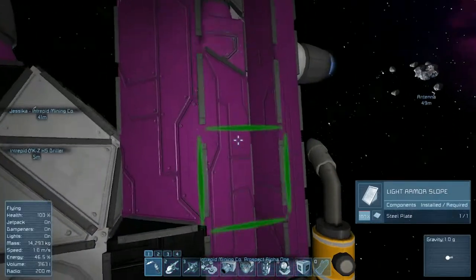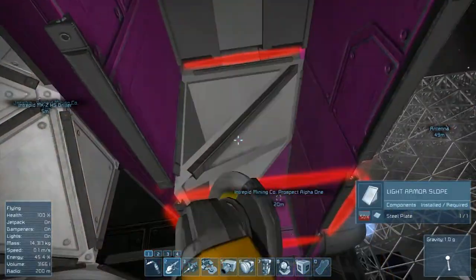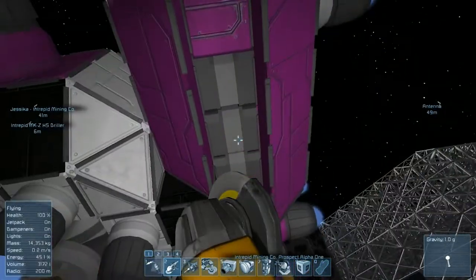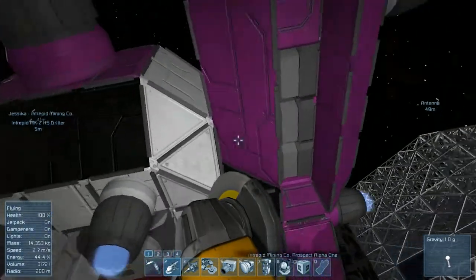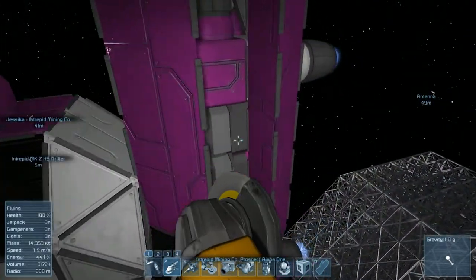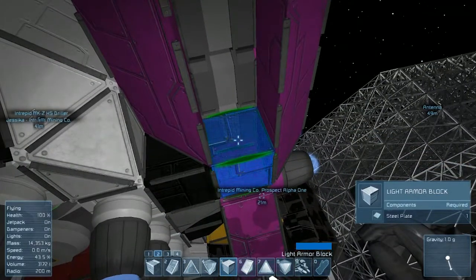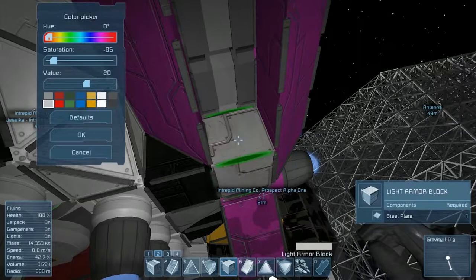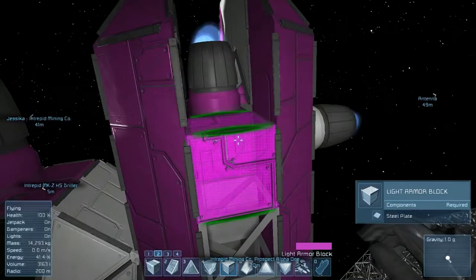That's kind of weird that those are slanted blocks there — I'm going to actually remove those and place just regular square ones in because that looks a little weird to me. You can see the conveyor system on this ship — those are actually containers as well, so the conveyors are on the back side of those. Let's go ahead and put in our square armor block and cycle around until we have a color that kind of matches. Yeah, that's pretty close — close enough, there's no question.